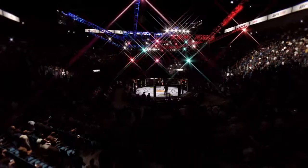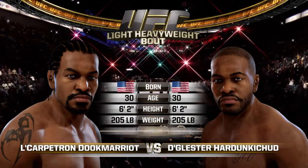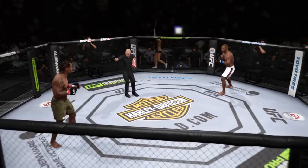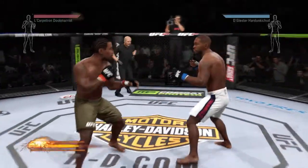I'm going to show you an easy way to do it if you only have one controller. Definitely put it on beginner just to make it as easy as possible. Then you basically just want to work your opponent up against the cage, because the easiest cage strike to land is the knee when your opponent's back is to the cage.